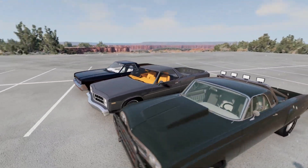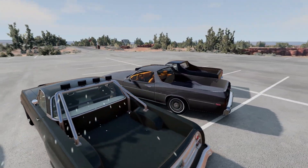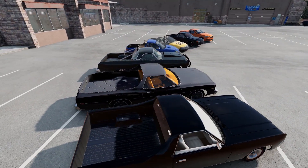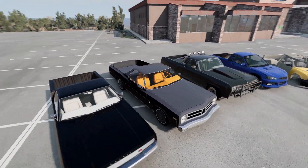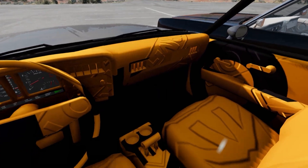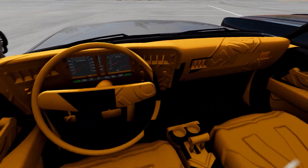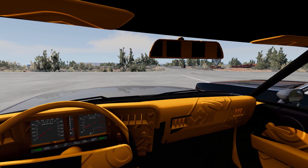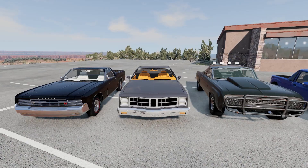Up next we've got the Moonhawk. It worked pretty well straight out of the box, other than I needed to immediately jump into the back end for the body and change it to the Ute style. But you see here it is also missing textures. This one, not as cool as the Barstow, but you know, what are you going to do?